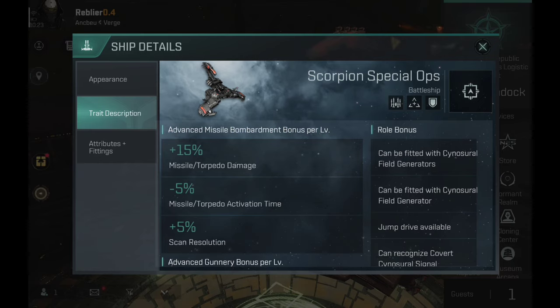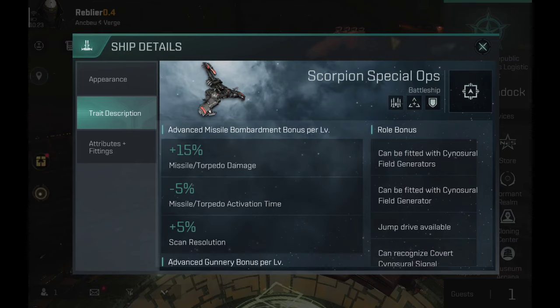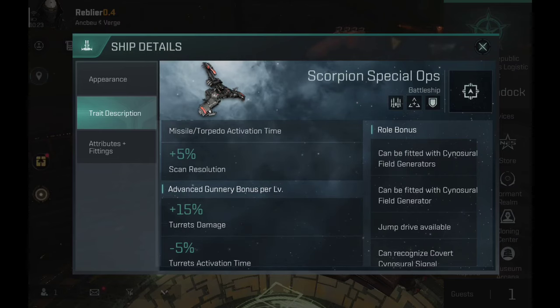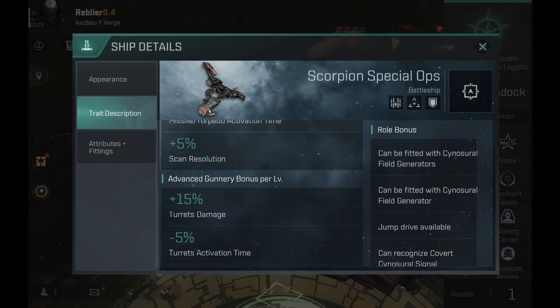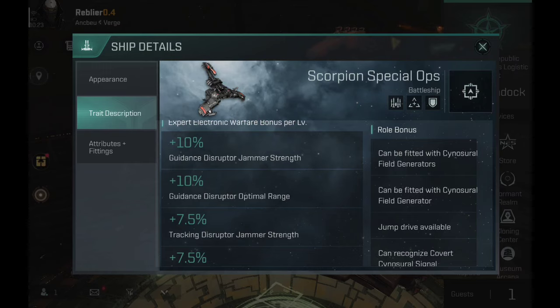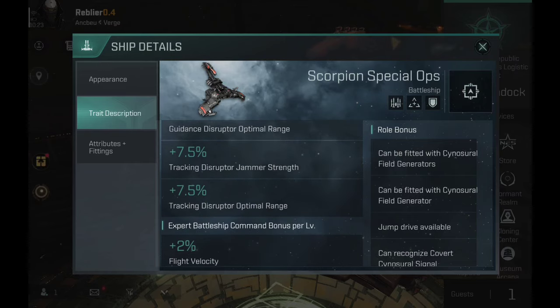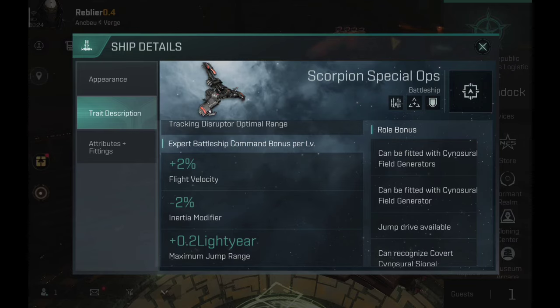Advanced missile bombardment gives plus 15% missile and torpedo damage, minus 5% missile torpedo activation, and plus 5% scan resolution. A lot of players have noted that scan resolution bonus seems misplaced. Advanced gunnery gives a plus 15% bonus on turret damage, some activation time reduction, and a plus 5% standard strength — the scan resolution and standard strength bonuses have probably been misplaced. There are also expert requirements: expert electronic warfare gives plus 10% on guidance jam restraint and open range, plus 85% on disruptor jam restraint. Expert battleship gives plus 2% flight velocity, minus 2% inertia modifier, and plus 0.2 light-year maximum jump range.